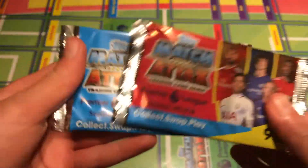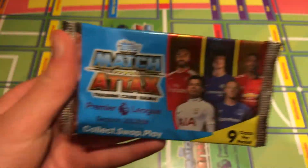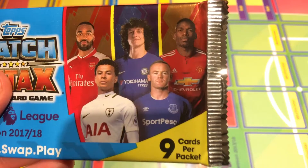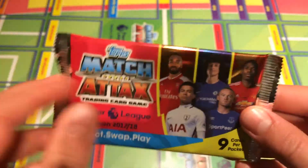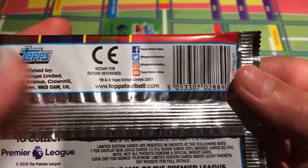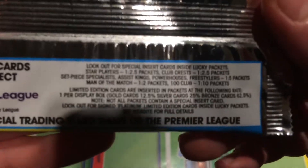I've got the pinkish-reddish design and the bluish turquoise design, with Lacazette, David Luiz, Pawpaw, Dele Alli and Wayne Rooney on the front. Of course these are made by Topps, not Panini. I think a new Champions League collection is out but I'm not 100% sure — I saw WB Trading Cards have a video on it. Anyway, there's over 500 cards to collect, so a ton of cards to collect.